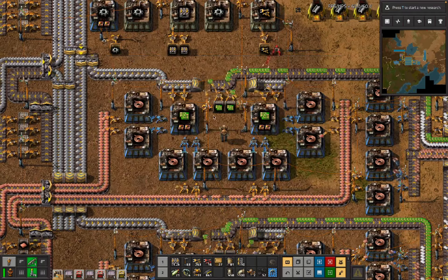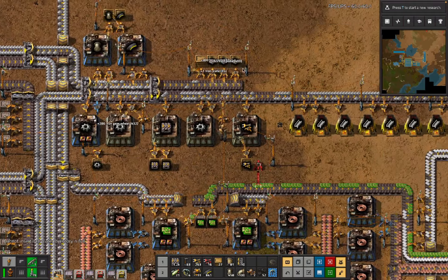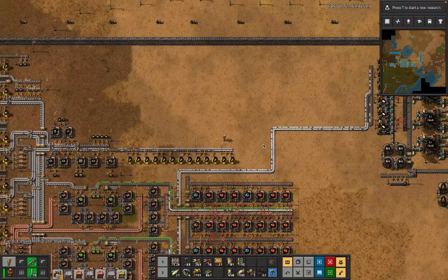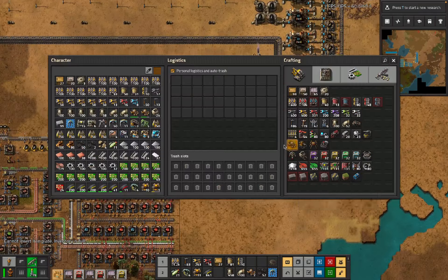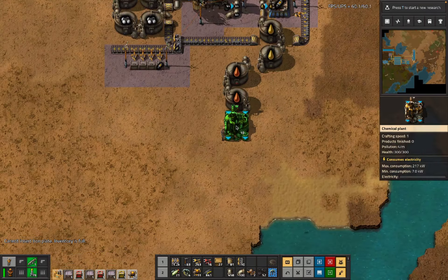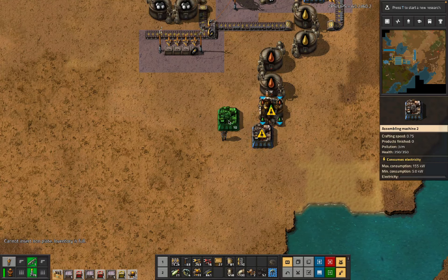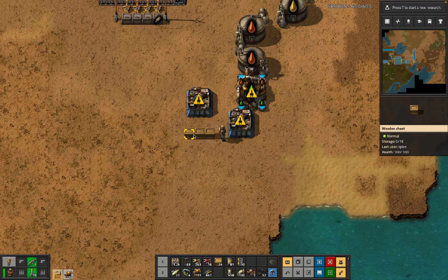We've got a decent amount - we want some of them. We also need more gear wheels, which is still a thing. We need the rest of this plate, and also we actually need more coal as well, but we can set all of that up later. Also no defenses yet, so let's start on that. This can make lubricant and we can have engines in some configuration, thusly.